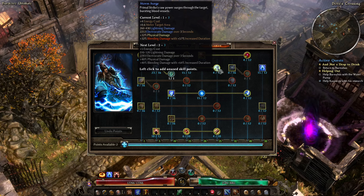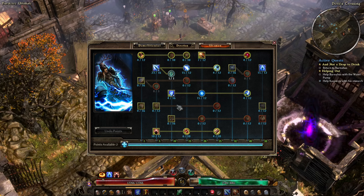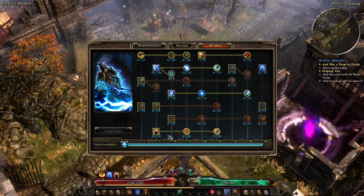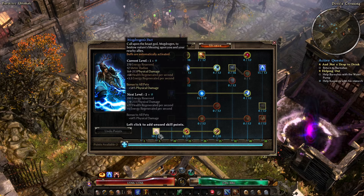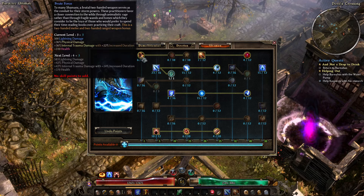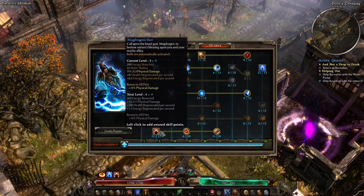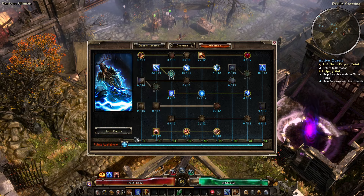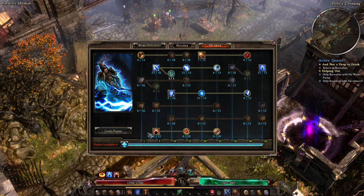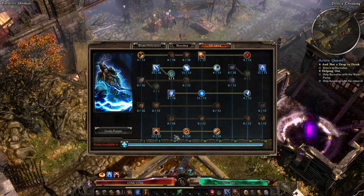If you're doing spam Primal Strike you probably don't need to put heaps of points into Storm Surge, since this is mostly electrocute damage over three seconds and adding more will just have it overriding itself. That kind of just leaves the Mogdrogen's Pact line. We could actually put some more points in Brute Force — this is more health, more flat lightning damage — that's probably the go.